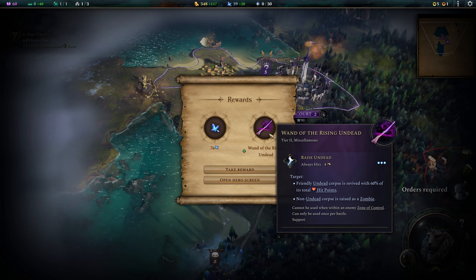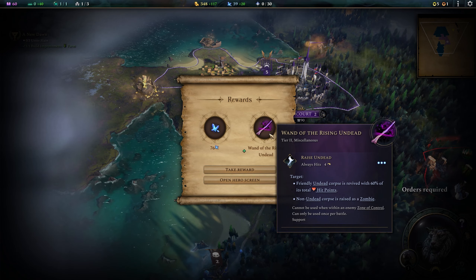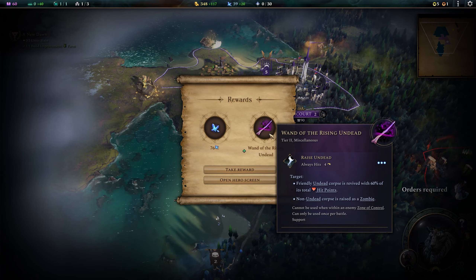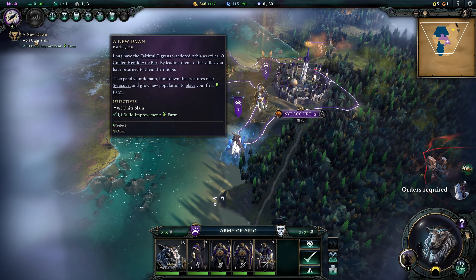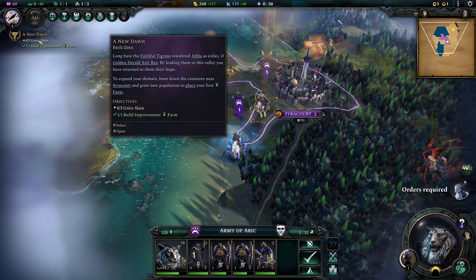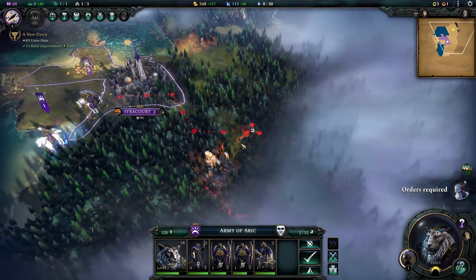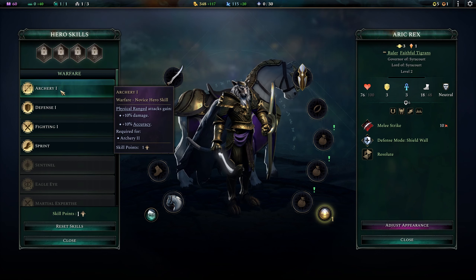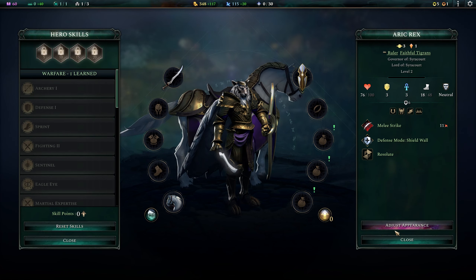For that we get mana and we get the Wand of Rising Undead — always hits, has a range of four, costs all three action points to use. Friendly undead corpses are revived with 60% of their total hit points; a non-undead corpse is raised as a zombie. Cannot be used when within enemy zone of control, and can only be used once per battle. We're not playing a race that uses undead units at this point, so not particularly great. I'm wondering if that can be used on dead enemies and raise them up to be mine. I'm also not sure why units slain isn't being counted here — because I have slain units. Oh, it's these specific creatures I've got to get. I should have clicked on that first.